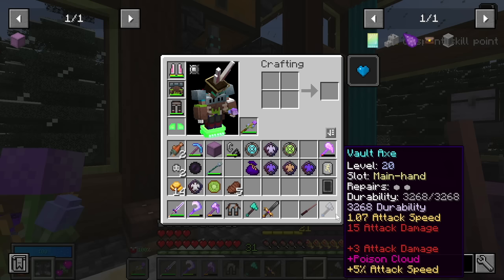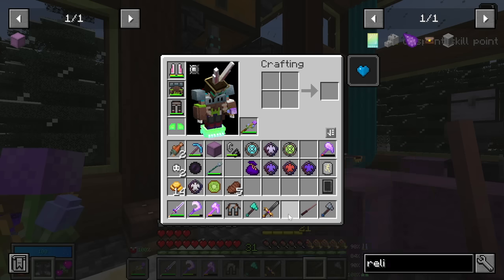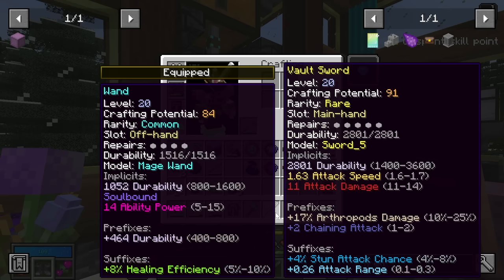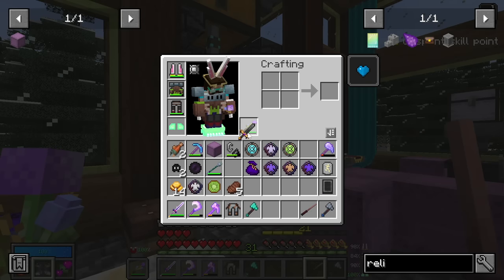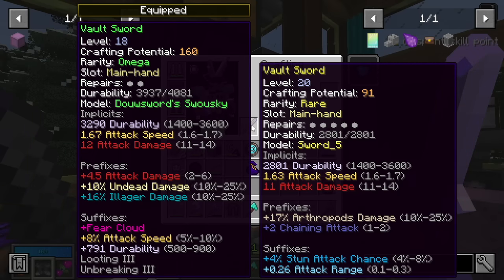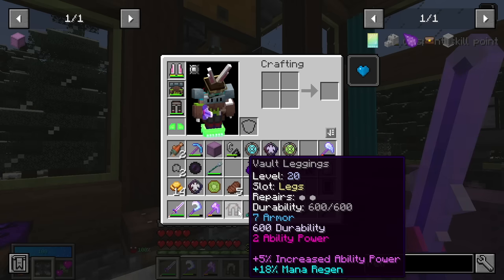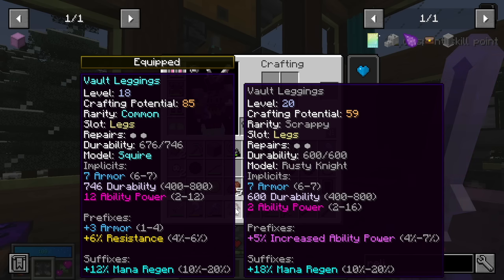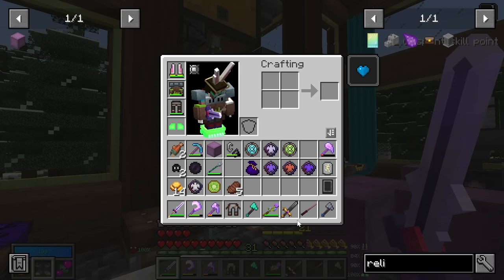I'm pretty happy with the wand I have. The vault axe — we already have an axe, not too worried. This vault sword is probably not better than my current sword. This new vault sword is nowhere near as good so we are not going to deal with that. These vault leggings have 2 ability power compared to 12. It does have plus 5% ability power, so I like that prefix — but the intrinsic here is worthless. The mana regen is nice too. Maybe we'll hold on to those.